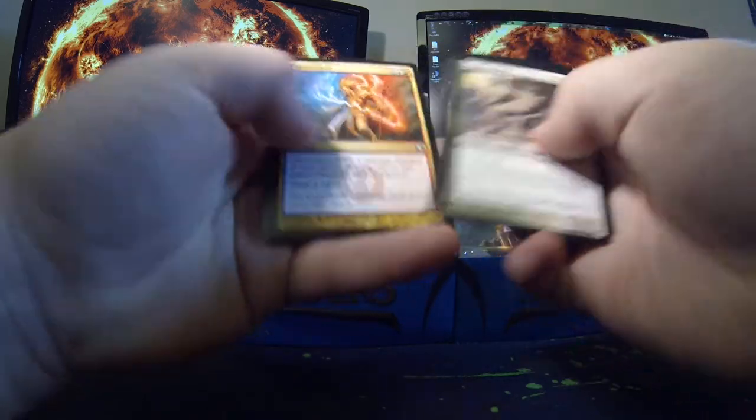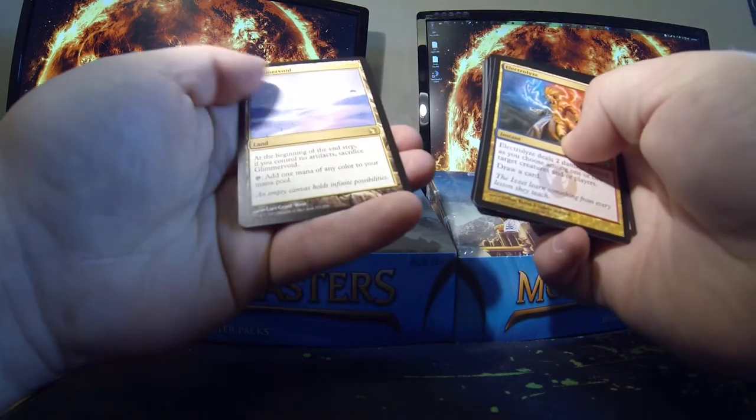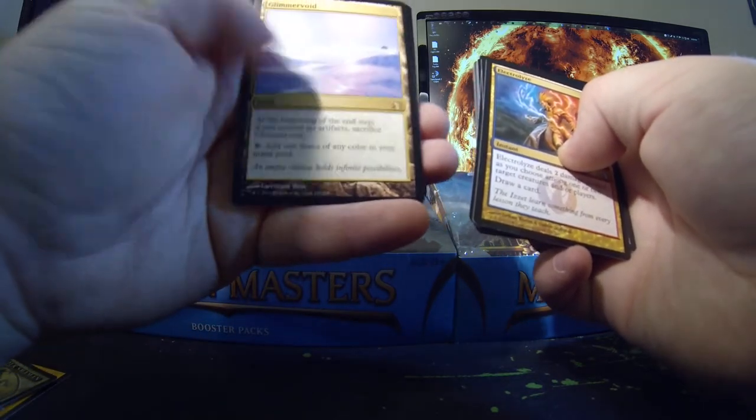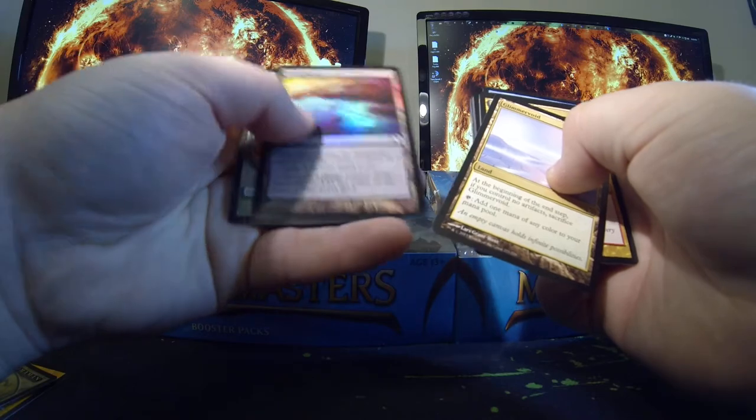Cloud Goat Ranger, another Kitchen Finks, Electrolyze, Glimmer Void — it's not bad — and foil Vivid Marsh.